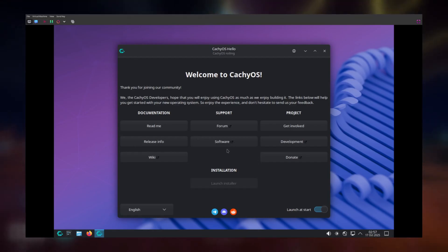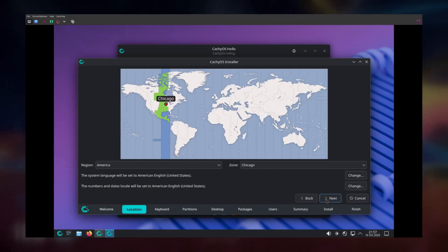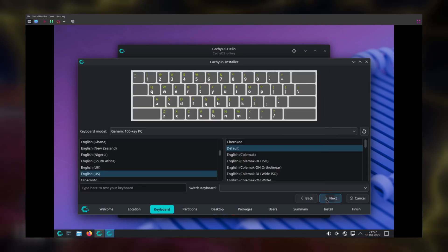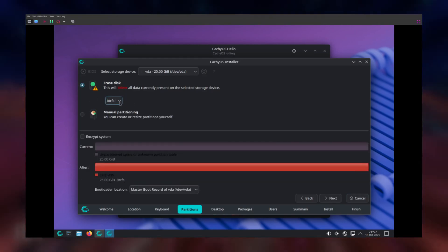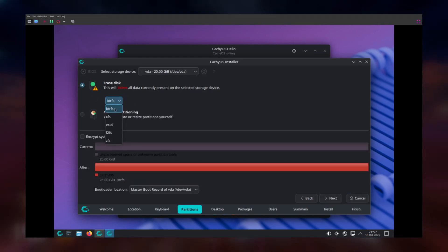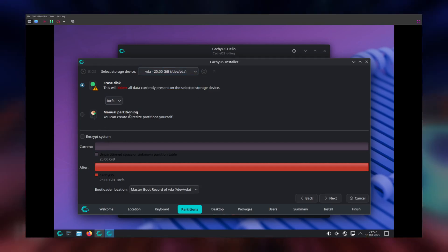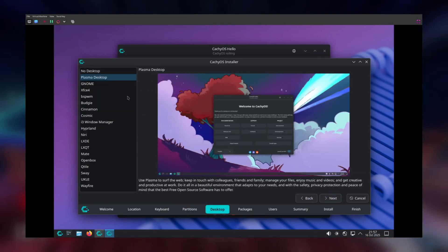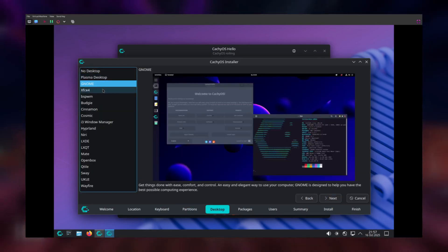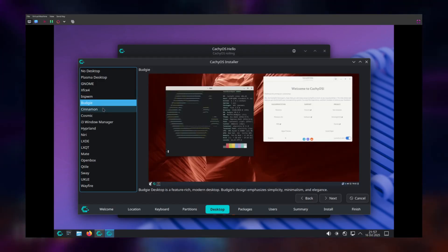Next comes the pretty standard stuff like language, time zone, and keyboard layout, and then we reach the Partitions tab. Here's where you'll want to make sure you're installing to the correct drive. At the top, you can pick your storage device, and then you'll have a few other options. You want to pick Erasedisk, and under it pick BTRFS, which is pronounced as ButterFS. Next, we have the place where you can pick your desktop environment or window manager of choice. I'll be going with KDE Plasma at the top, but feel free to browse if you haven't completely made up your mind.